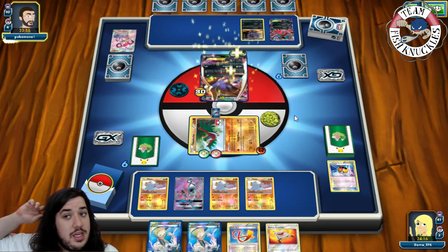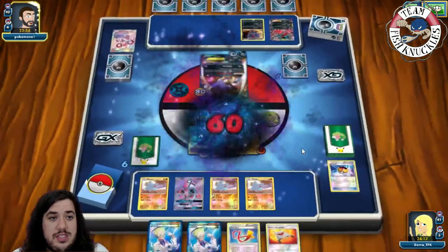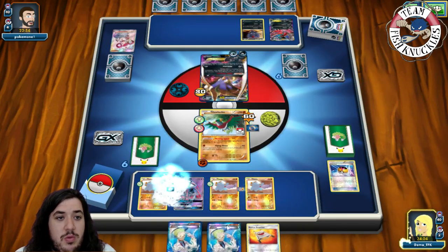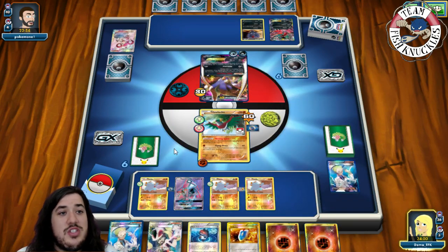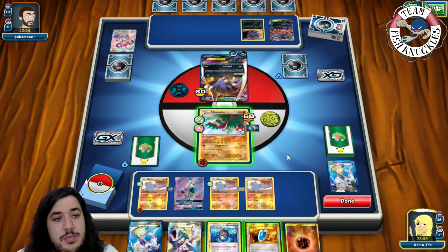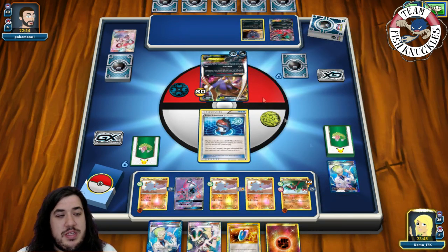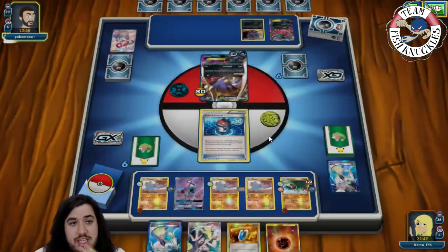We call for four, hopefully finding something. There's a darkness energy going to the active putting our Hawlucha to sleep, and we see a Max Elixir — that does 60 to us. We wake up on our turn. We'll put a Choice Band, put down a Silver Bangle, play Korrina again — we don't find a Donphan plus fighting energy — so we'll commit a fighting energy on the Faffy, put down Robo Sub, retreat to it, and pass to our opponent's turn.